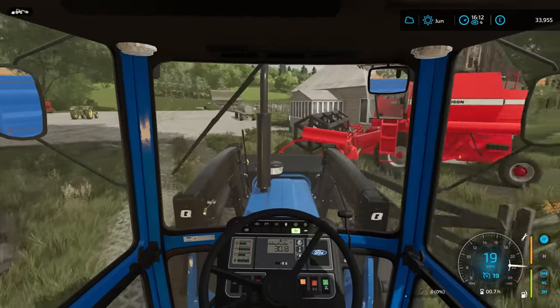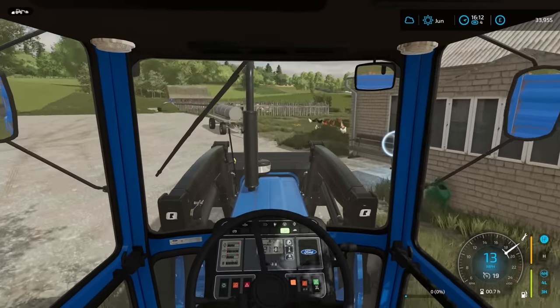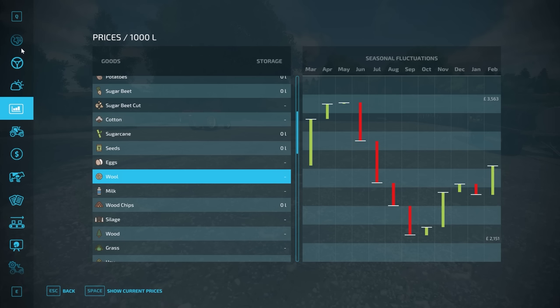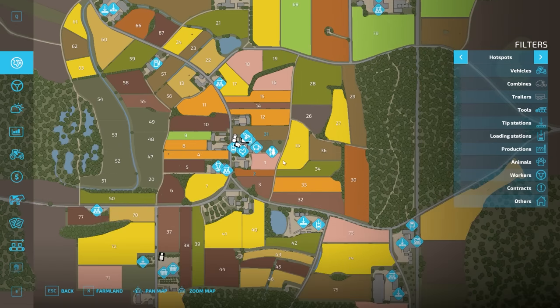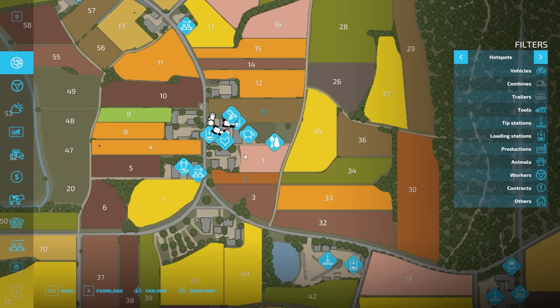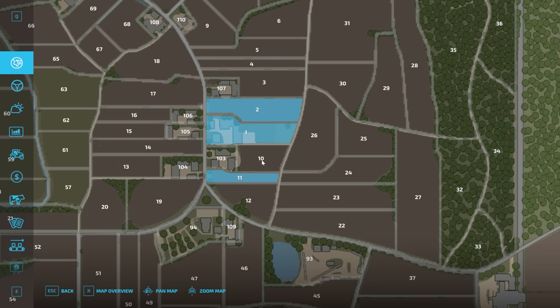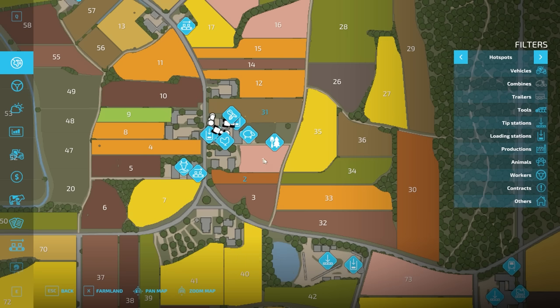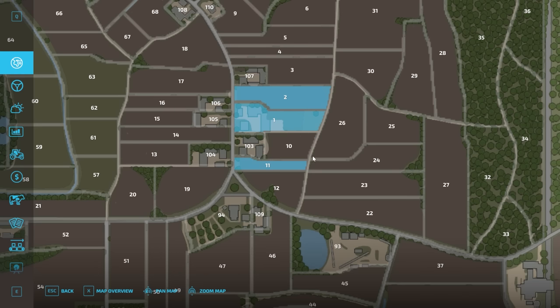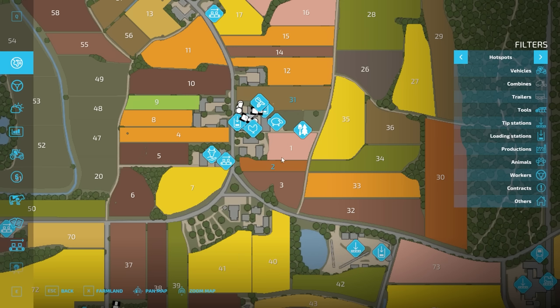We're home. So we'll park just here and I'll have a quick look at the map. Field number one just makes sense — as you can see, we own these two fields and this one here, so field number one being right there makes perfect sense. We can't afford field number three or field number 12 — yeah, field number one is the obvious one to go with.